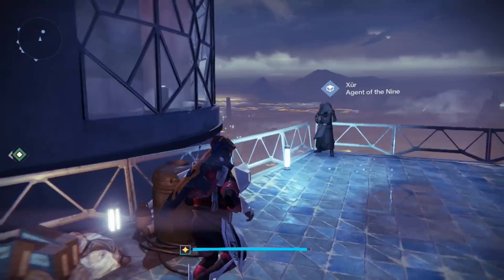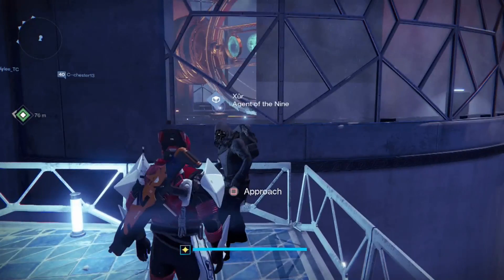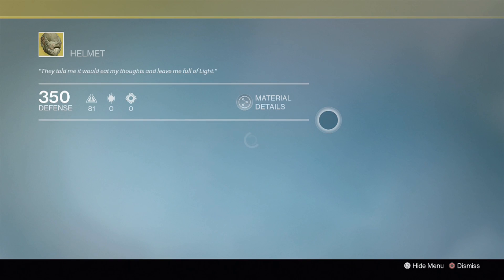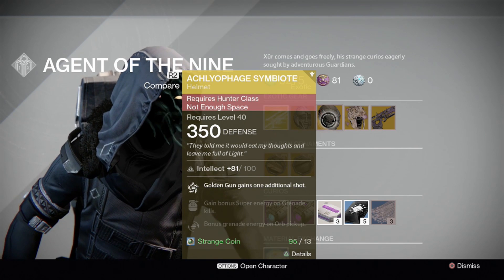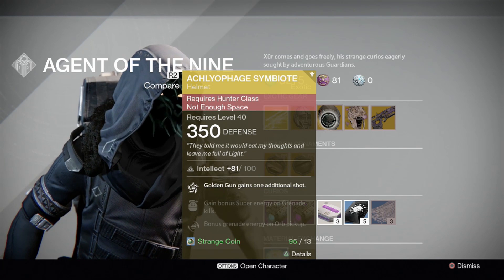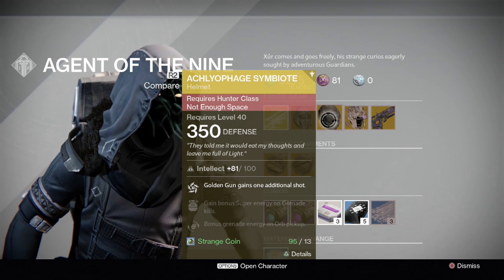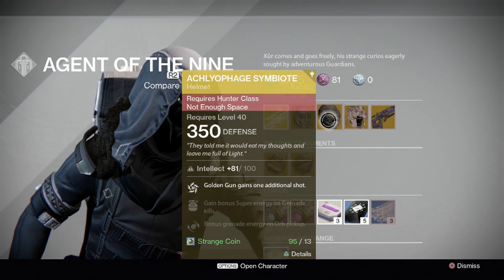Okay, so once again Oryx is here near the speaker — I swear I was here like the other week. Either way he's here and he's selling some okay gear. I'm wearing this at the minute myself, I'm a hunter obviously. I think I was only wearing it because it was a higher light level, but the best thing about this and why you should buy it if you haven't got it is it gives you an extra shot on your golden gun, which helps a lot — not on Crucible as well, so you can get like four kills.